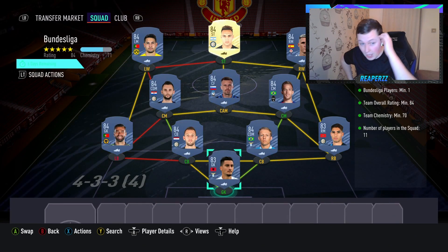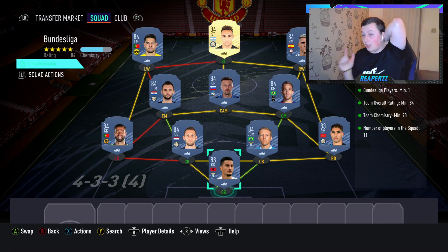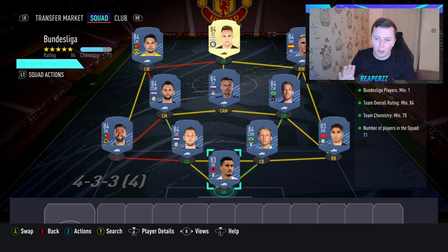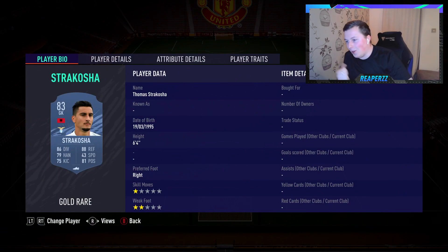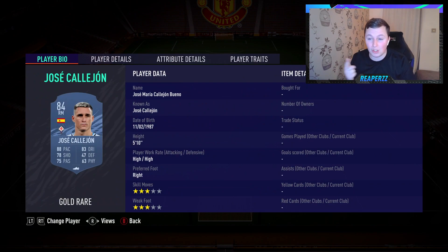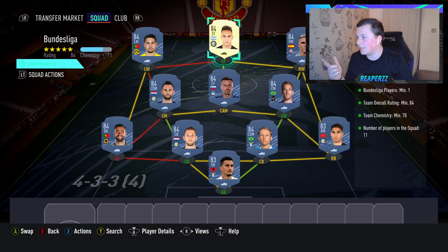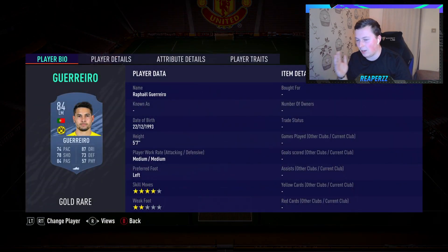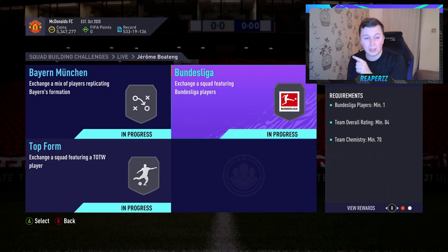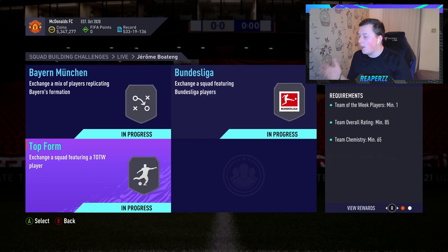The 84-rated squad costs 66k. You'll probably recognise this SBC from my last video for my Dybala — it's exactly the same players. 71 chemistry, which is a big dub. We've got the goalie, Hakimi as a right back, Lucas Leve as a centre back, DeVridge, Rui Patricio, Brozovic, Elilic, Arthur, Jose Callahan — I did say that was Jao Cancelo in the last video, my bad. Martinez up top. Futbin was telling me this cost 70k; I got this done for 66.